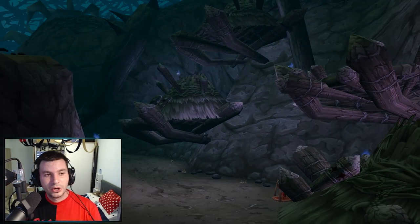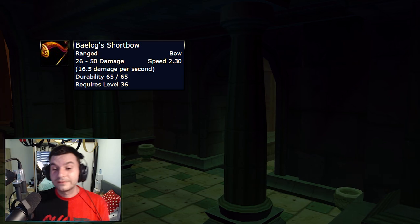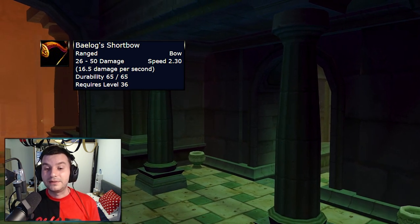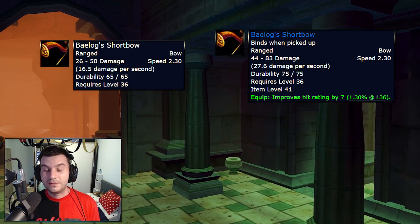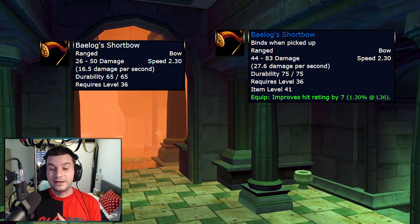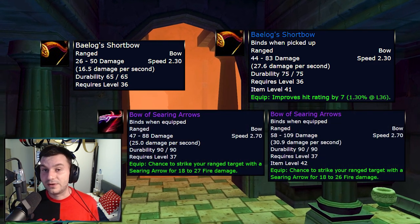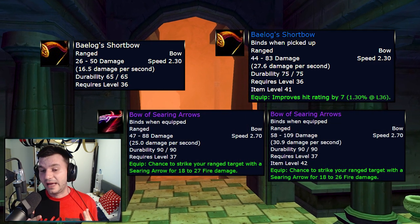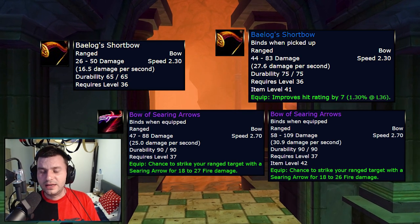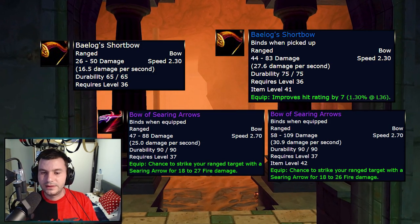Moving on from Razorfen Downs, we're going to go towards Uldaman, which is one of my favorite dungeons. We start with a white bow from Bailog — I think it's going to be the new best-in-slot for Twinks, and you can get it right now if you go kill Bailog; it's probably dropping almost all the time. Send it to your alts or your Twinks if you want to make them in the future. The new version has 27.6 damage per second on a 2.30 speed, which is better than the Bow of Searing Arrows. It also has Hit Rating by 7, which at level 36 is 1.30% — probably the only hit bow until this level, and it's a huge upgrade.